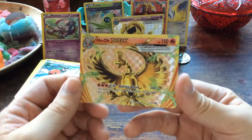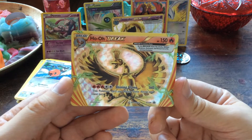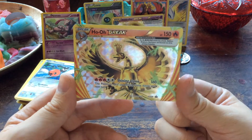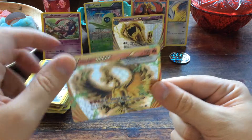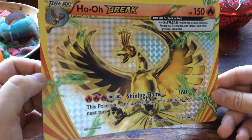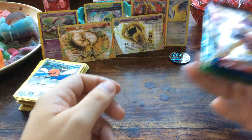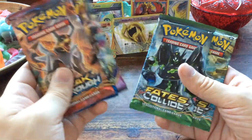And of course the star of the box — Ho-Oh Break, 150 HP. For five energies, Shining Flame does 160 damage, but you cannot use it on your next turn. Still a very cool card. And of course the box also comes with an oversized version of the Ho-Oh Break — again nice to frame and hang on the wall. Now for the boosters — we get five: Breakthrough, Breakpoint, Ancient Origins, Fates Collide, and another Fates Collide.